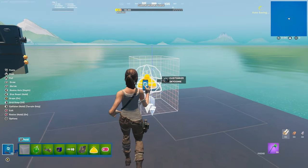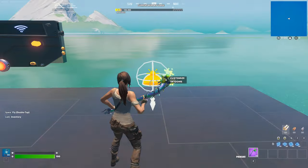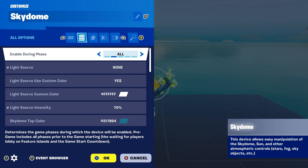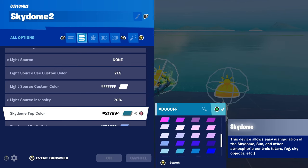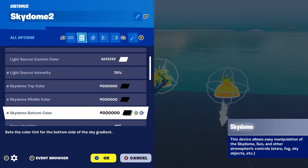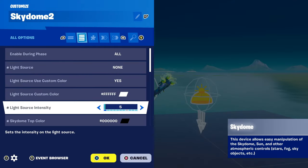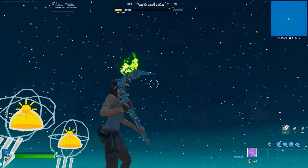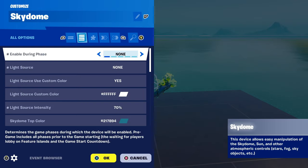Go to Sky Dome, place it down just like that. Light Source - None, Light Source Intensity 70%, Horizon Fog Density 1% - just like that. Place another one down. For this one: Phase - None. Keep everything the same but set Sky Dome top colour - Black, Sky Dome middle colour - Black, Sky Dome bottom colour - Black. Moon Source Intensity 5%, Stars Visibility - Bright - there is Night Time. Enable During Phase - None for night, Enable During Phase - All for day. Turn Day Time to All, Turn Night Time to None.